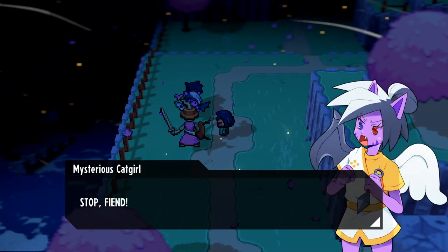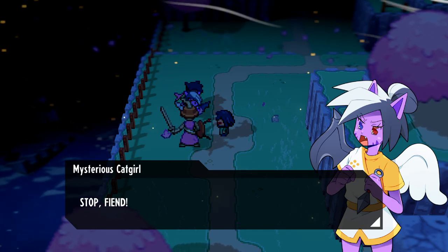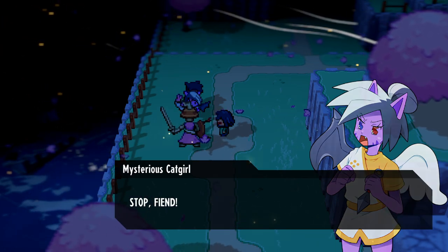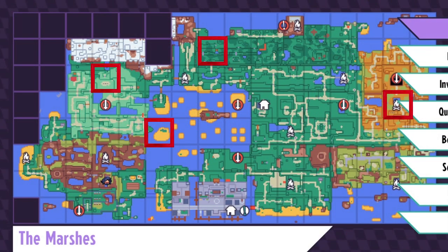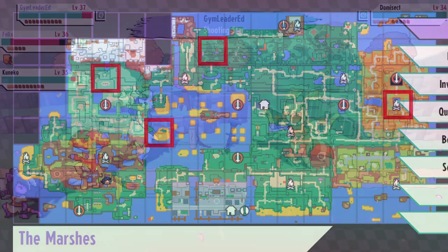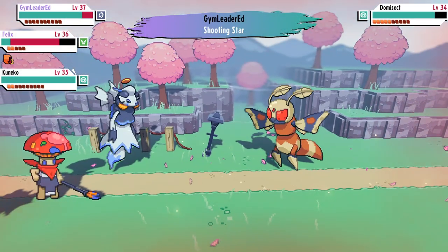After this sequence, Felix will be attacked and the cat girl herself will appear. At this point you'll have to locate four shrines, which are really easy to find — I have marked them on this map here for your convenience. Each shrine is going to contain a different elemental rogue fusion and you'll have to beat all four of them with the help of Kuniko.